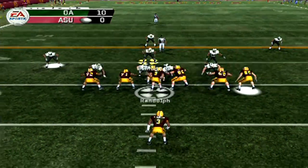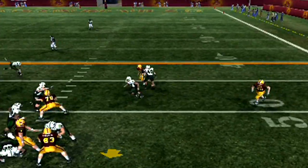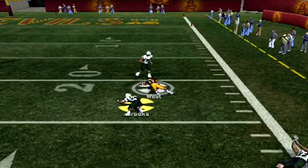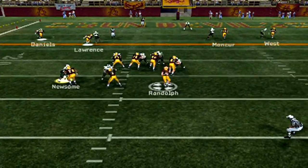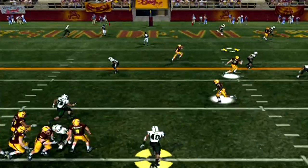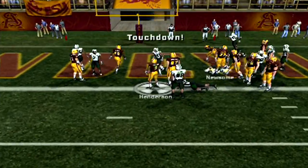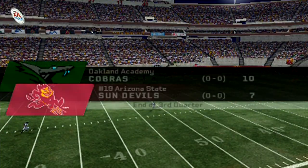From the 35, Randolph with the play fake throws over the middle — caught by Daniels for a first down. I believe Daniels was suspended for the first half and didn't have a single catch. Third and 10, Randolph fires it — caught by West, stays in bounds for a first down inside the Cobras' 25. Henderson runs, met by Bennett. Randolph throws — broken up by Perry. Third and 10, we send a blitz but he gets rid of it — caught in traffic and now the Sun Devils are inside the 5. First and goal, they run the ball — Henderson crosses the goal line. Touchdown! 10-7 is now the score. Baker follows his blocker for a solid gain — that's the end of the third quarter.